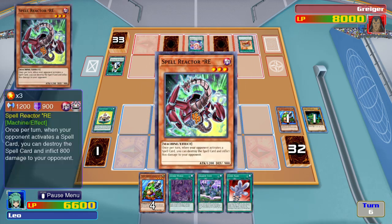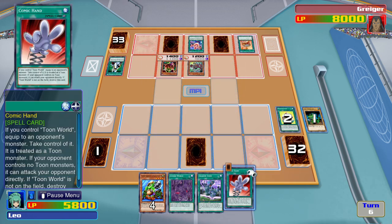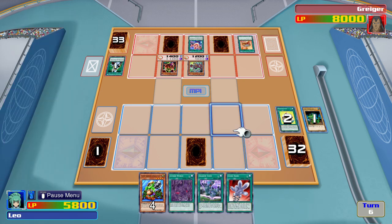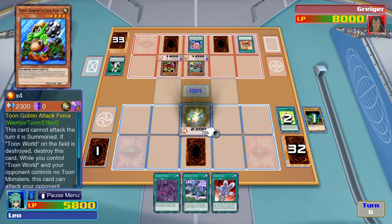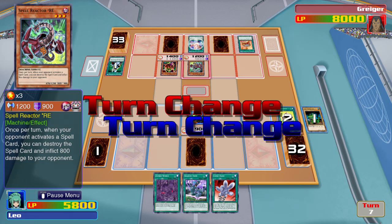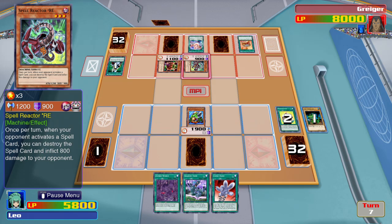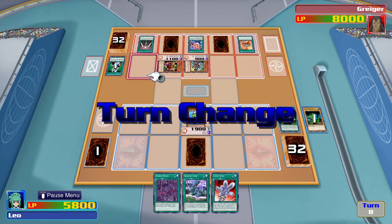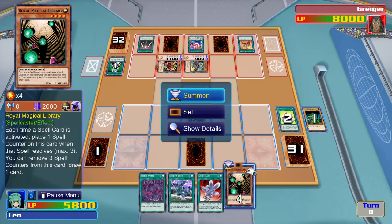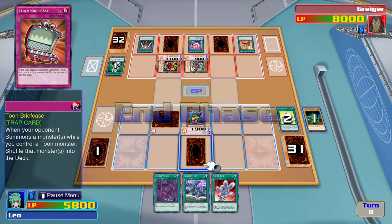I activate Toon Kingdom. That's right — this monster's special ability — I keep forgetting about this monster's special ability. I place one monster face-down. That's all I can do.